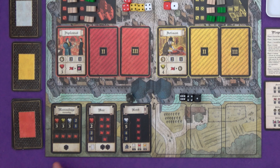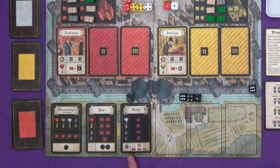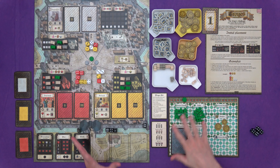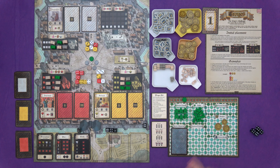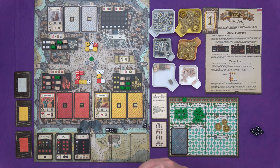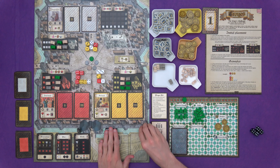Leroy orders his dice by value and then by colour — red is better than yellow is better than white. Then we have events: there are always marauders printed on the board, but for the event cards we draw a red event card. That's War, which tells us to draw a white event card as well — we always have two. We draw Monk. Then we take as many black dice as shown on the events: one on the marauders space and two on the War card.